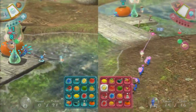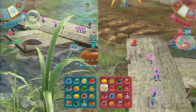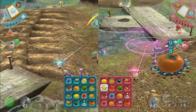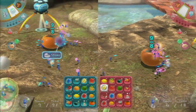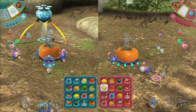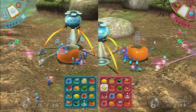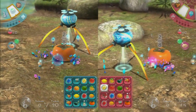Pikmin can also attack each other — you can get into giant wars. Jose is marching up near Sam's Pikmin and might start some fighting. But Sam's Pikmin are having none of that. Jose is playing as Aldimar, and next to each player there's a little green dial showing their health.